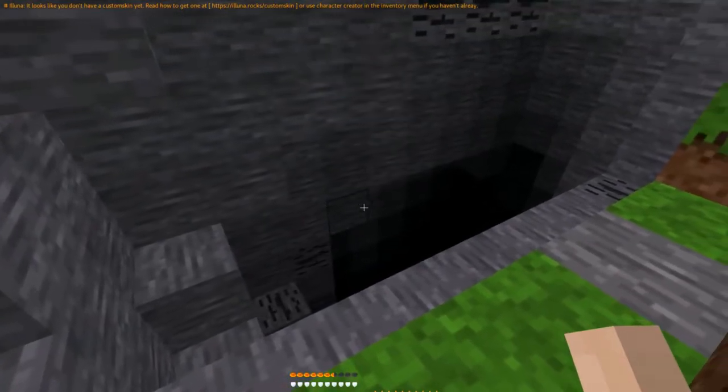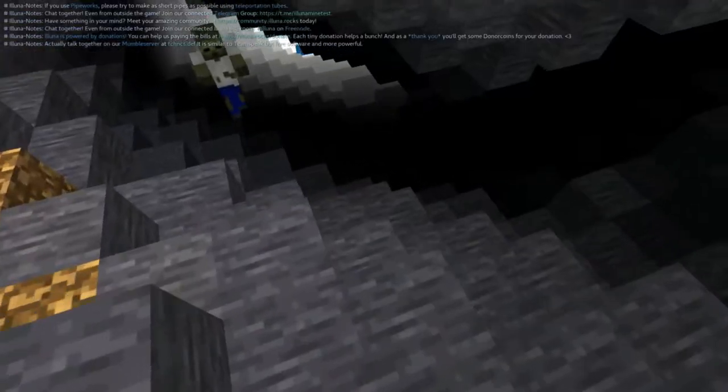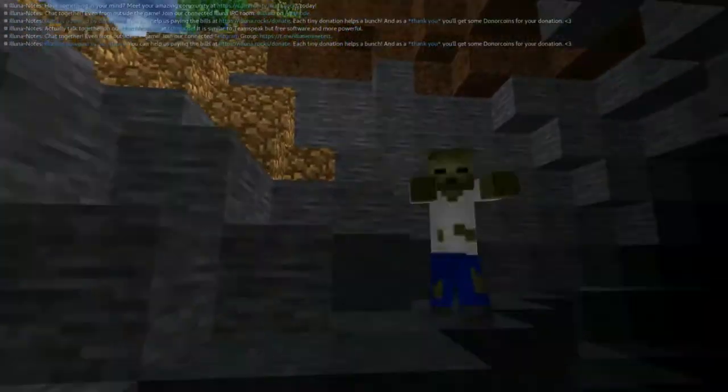After joining the server you will get notified when your custom skin has been applied. If you don't have a custom skin yet, it will tell you how. The Eluna nodes are a bit enhanced in terms of language, general style and formatting.